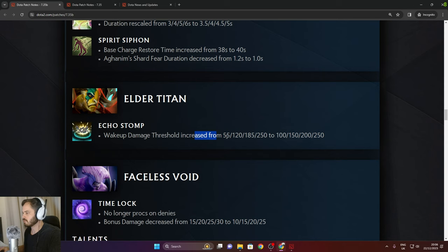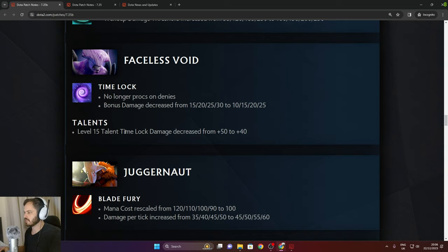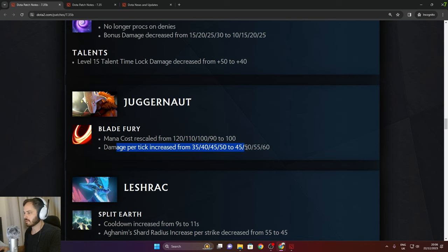Elder Titan: wake up damage threshold increased, same in late game. Faceless Void: Backtrack no longer procs on denies — a nerf. Bonus damage decreased to 25 in the late game. Level 15 Time Lock damage decreased to 40. Juggernaut: Blade Fury mana cost rescaled to 100 flat. Damage per tick increased by 10.